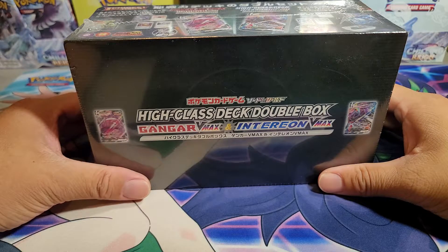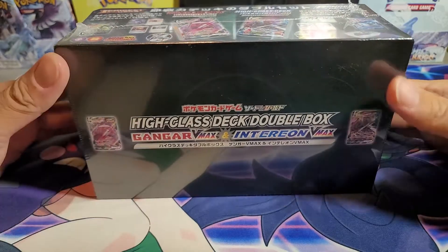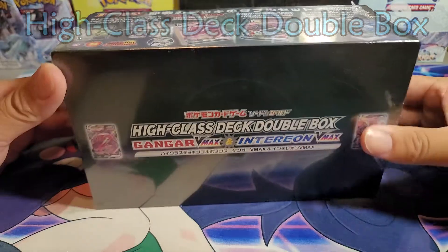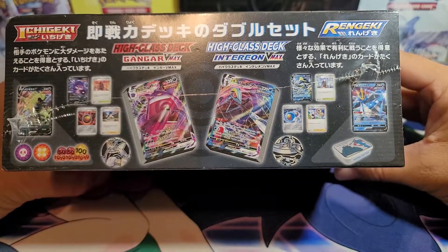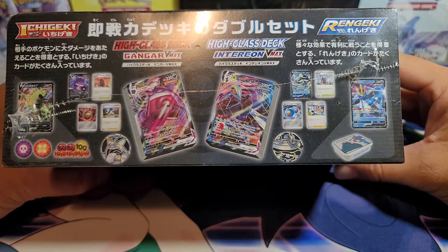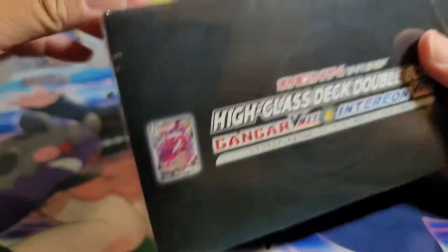Hey guys, welcome to another unboxing! I decided to pick one of these up — the High Class Deck Double Box from Japan, featuring Gengar VMAX and Intelion VMAX. Let's check out the two decks that come in there and all the contents. Look at that — you even get a Tyranitar and an Empoleon. Alright, here we go guys, let's do it!